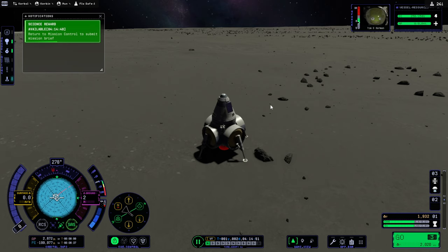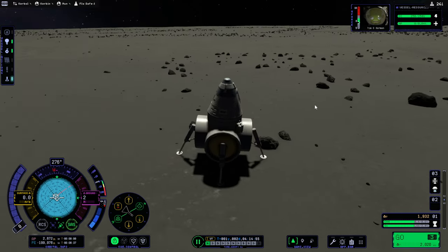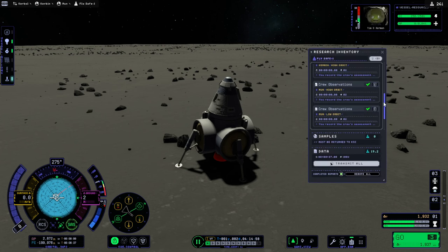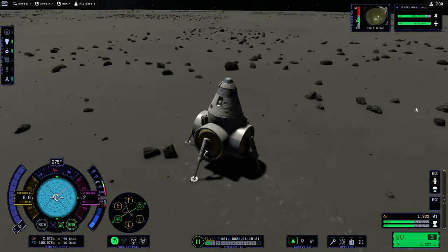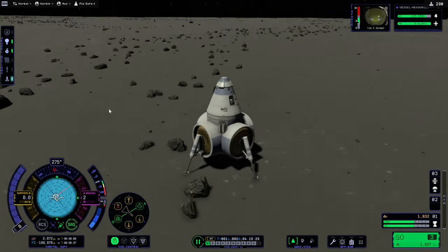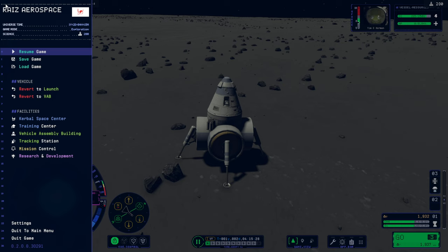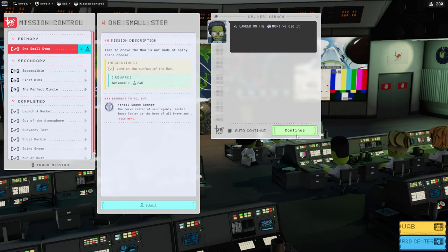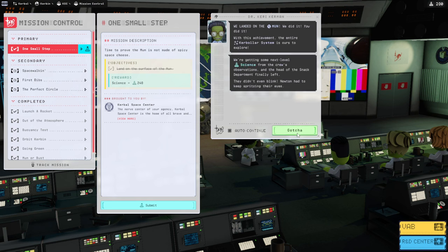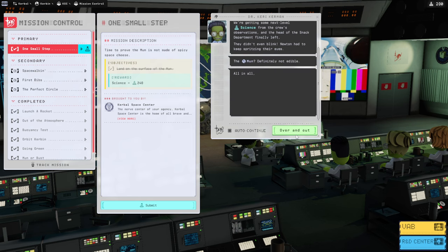We have landed! We actually didn't put a ladder. Let's go ahead and send some science — crew observations from the surface of the moon is only 19.2 points. It's a little bit sad. It gives me 24 research points. Do they have a good enough jetpack that we can EVA Tim C out and get him back in? Let's finish what Mission Control said to do — submit. And there's chatter. Science snack department: 'finally left moon, not edible.' But we didn't get First Dibs yet.